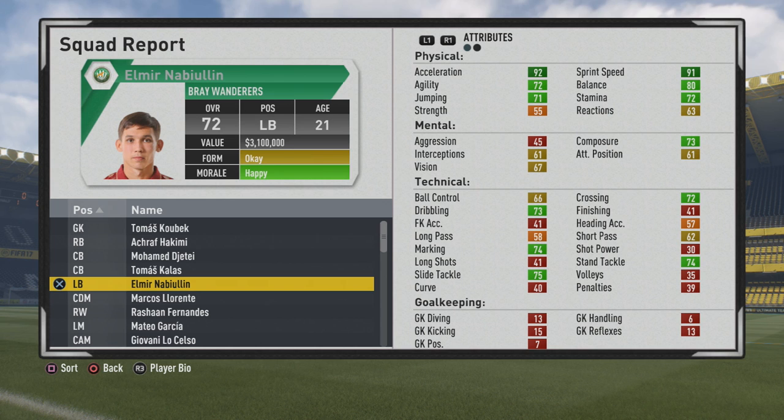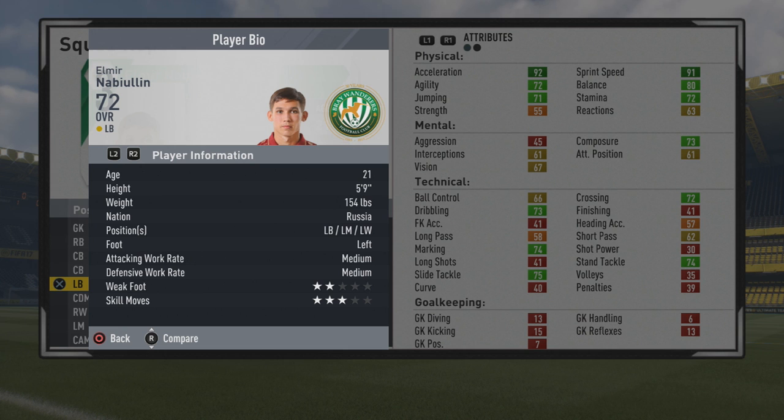Welcome to this Player Career Mode pass, this time looking at Elmira Naviuluan. The 21-year-old left back is 72 overall and has been a pretty solid fullback choice the past couple of years in FIFA.